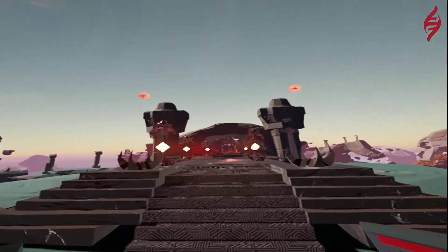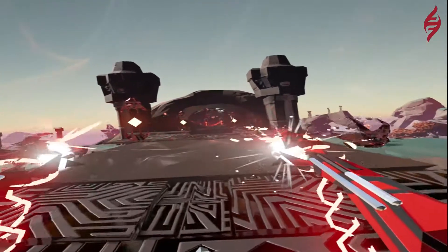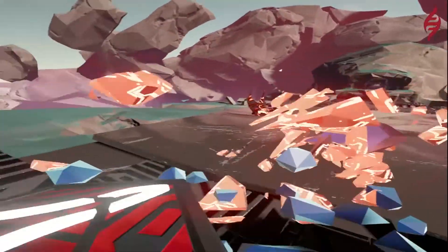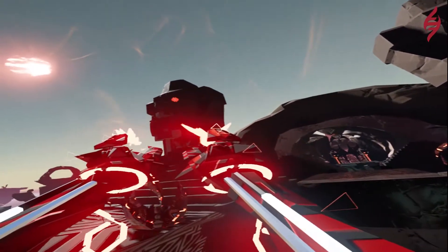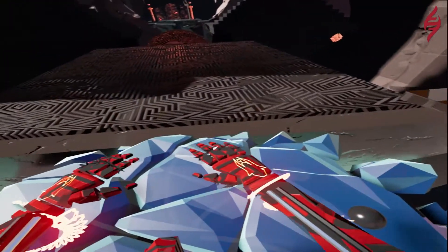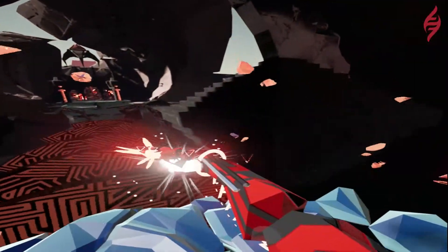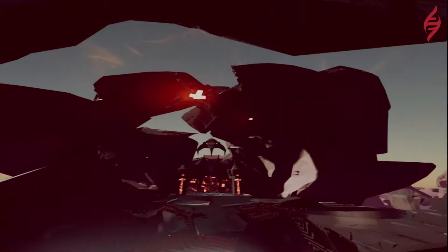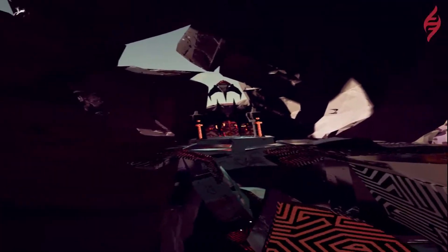Let's see if we can double-bash these guys here. The two lines on my arms — I've got a black one and a white one. The black one is how much energy is left in your weapon, and the white one is how much health you have. They both regenerate.